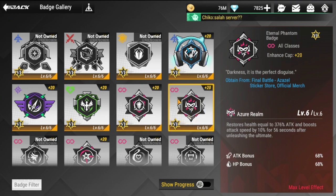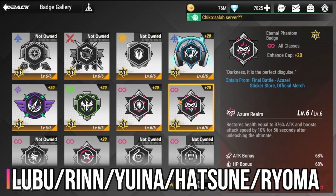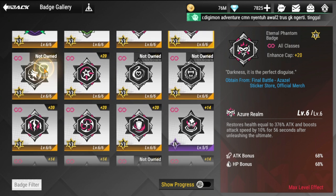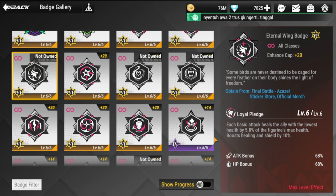For the Eternal Phantom badge, the recommended figures are Lu Bu, Rin, Yuina, Hatsune Miku if you don't have her special badge, and Ryoma. Take note of those — those are the recommended users for this badge.